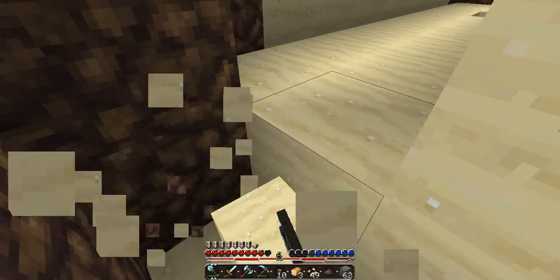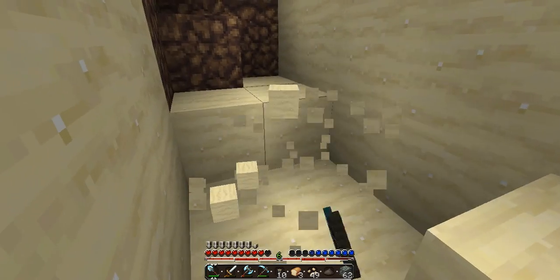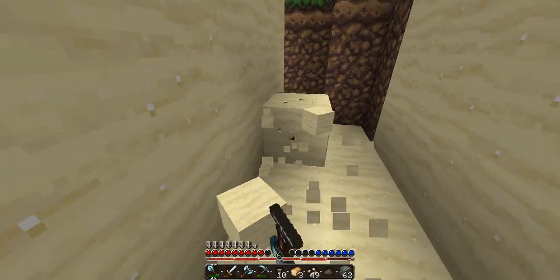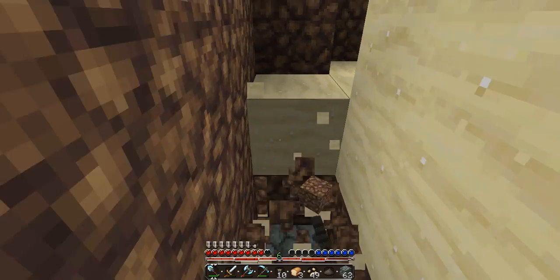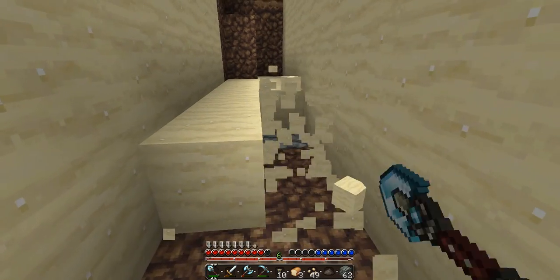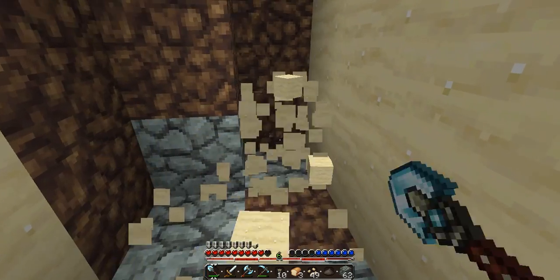The emerald or something — it's like a new block. It's greenish on the default texture pack, but I don't know what color it's going to be on other texture packs.